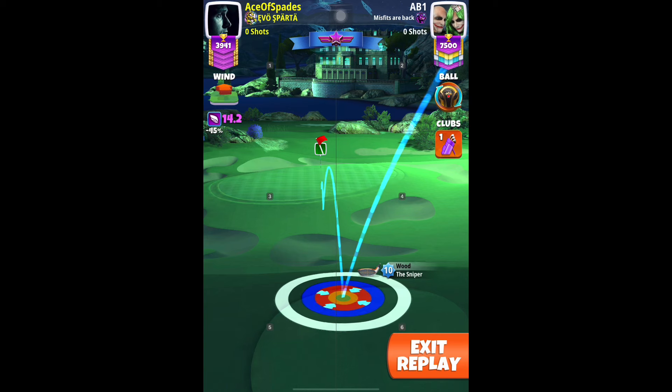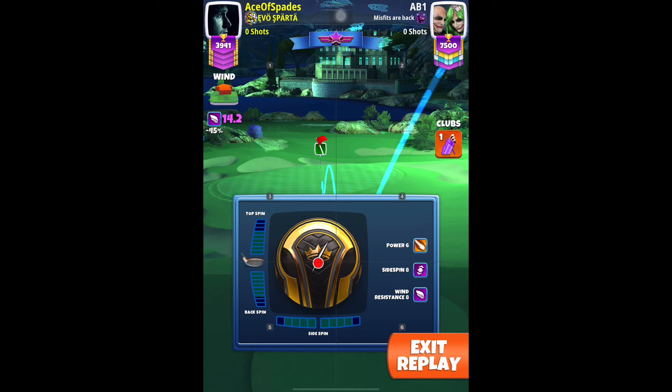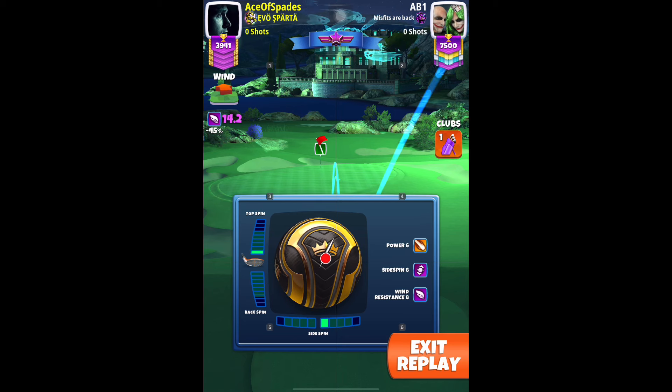For hole number four, using your sniper, have the yellow ring touching the rough right there and find the sticky spot. Move around to find the sticky spot, then apply one light, one top spin, and 0.5 right spin. Adjustment shall be max plus 20 percent power, two-wall numbers.